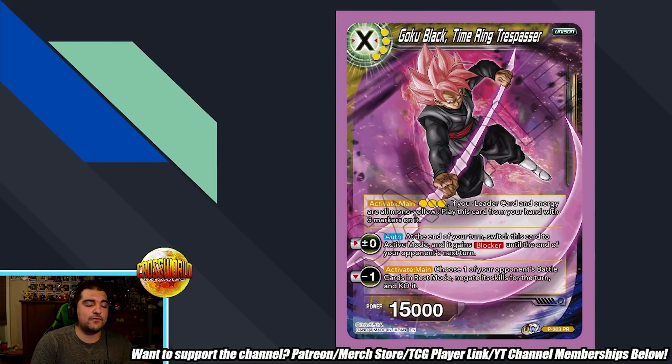Then we've got Goku Black, Time Ring Trespass. We have a four-drop yellow unison. Right off the bat, you're thinking Sin Shenron — I can play this in Sin Shenron and awaken with it. Before this card releases, there's only one unison you can play in the Sin deck to get awakened, and that's the Makikabora four-drop — excellent unison, super good. But this one has an Activate Main where, if your leader card and energy are all mono yellow, you can play it from your hand with three markers. So Sin can get awakened on turn three. That might be okay for the Sin aggro decks, but I think you want to use your energy on turn three for other things besides your unison. The Activate Main minus one lets you choose one of your opponent's battle cards in rest mode, negate its skills for the turn, and KO it. I really think overall this is just worse than Makikabora. If you're playing the control midrange version of Sin, Makikabora is better. This comes out a turn earlier but doesn't have a plus one.